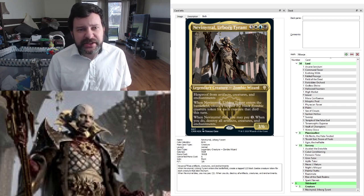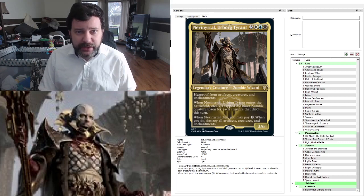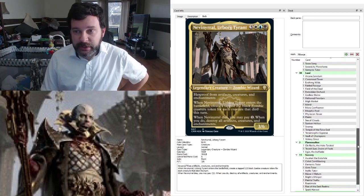It's interesting because he wants to do ETBs, but he also wants to die and take the whole world with him. Kind of tricky to build, really. I've been working on this for a little bit, and here's what I've come up with.